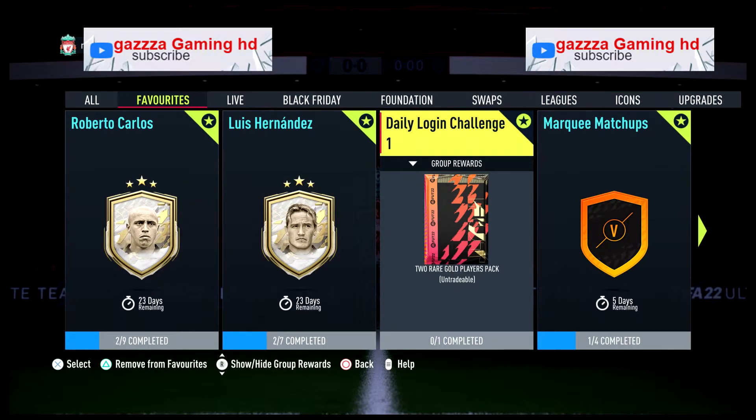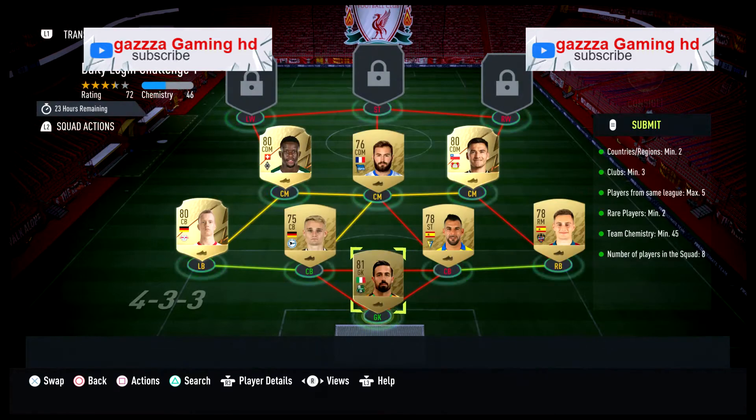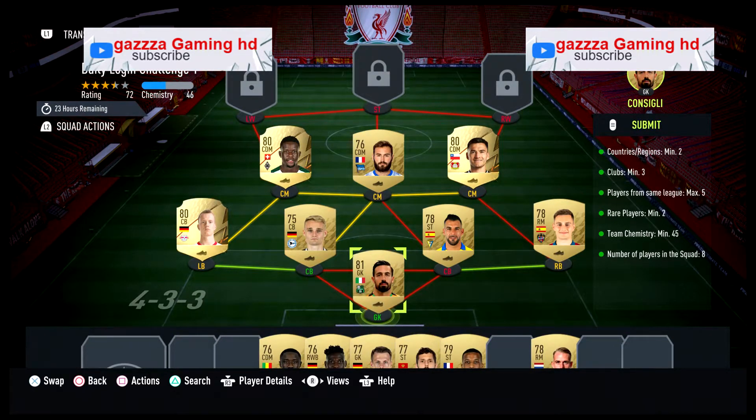The reward is a two rare gold player pack. It's nice and easy, nice and simple. Country or region minimum two clubs, minimum three players from the same league, maximum five. I went German, Italian, and Spanish. Team chemistry of 45 — we're on 46 — and then eight players in the squad.